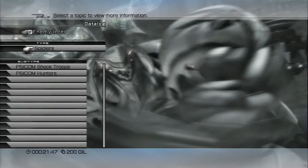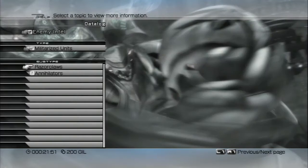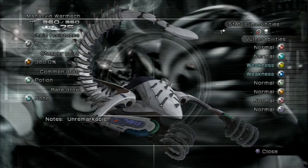Just letting you know — that's the bestiary: militarized units, Razor Claws, Pantheron, and Annihilators — the mini-boss we fought.